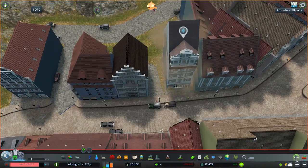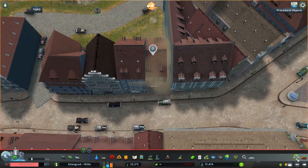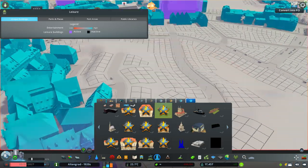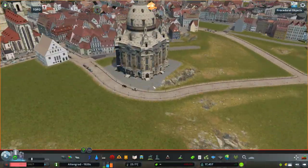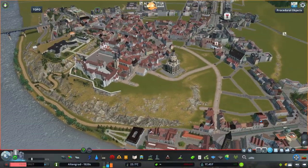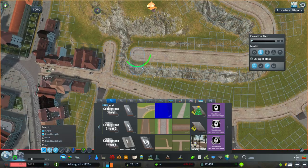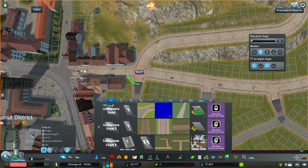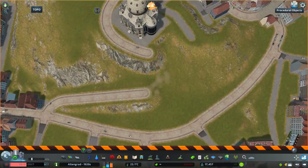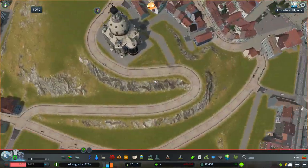I used the old brownish cobblestone for this road. In the first few minutes of this time lapse I'm just building some blocks and it might be a bit confusing where exactly I'm building, because I'm skipping through most of the block-placing process and only focusing on the important parts. So let's start with the road.